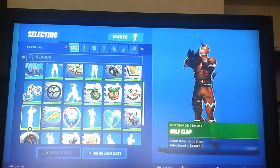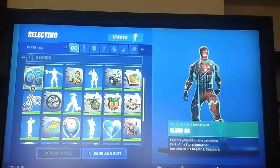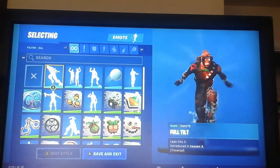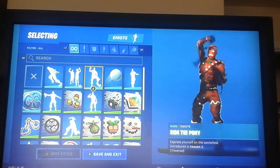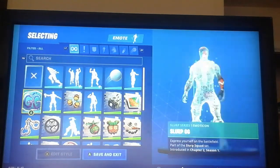Then I have my dances. We have the Golf Clap. Starting up here, we have the Full Tilt which came in Season X, the High Five from Chapter 2 Season 1, the Ride the Pony which came in Season 2, and the Renegade which came just now. I don't want to get copyrighted so let me stop. It's Slurp GG.